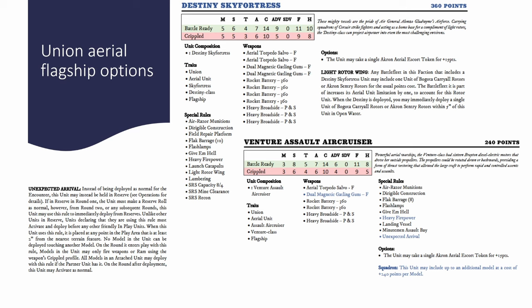The reason I like the Destiny Sky Fortress in tandem with the Custodian is because it has that Field Repair Platform. Bogota Carryalls were buffed as well — they're much cheaper for what they do now. If a Bogota is buffed by both the Field Repair Platform and a Sentinel Generator, you're going to have a very hard time getting through those Mass 1 units, and their firepower isn't anything to be sneezed at these days either. You can include a unit of preferably five Bogota Carryalls in the faction if the force includes the Destiny Sky Fortress unit, and it can be deployed immediately together with the carryall rotors or Akron Sentry Rotors within five inches of it.